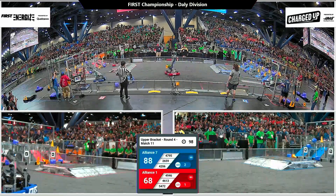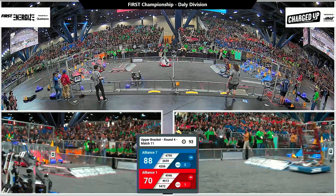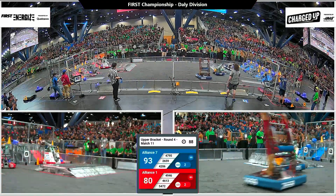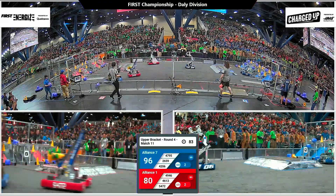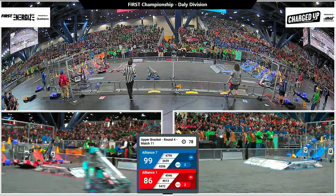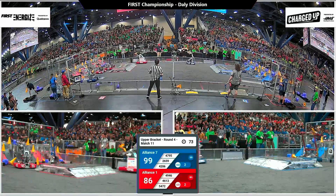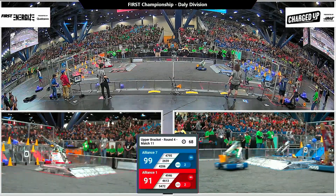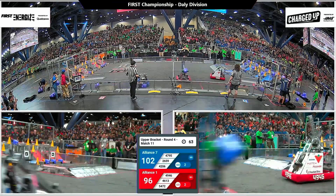Blue alliance leading 88 to 68 with a minute and a half left to play. Back at the red alliance grid, the Wild Stallions place a cone, then with absolutely no traffic in their way head to the bottom right corner of the field to collect a cone from their human player at the alliance wall. They're going for the center cooperation node, high row — good on the second try, five points of alliance score, and it completes a link. Score is 102 to 96.